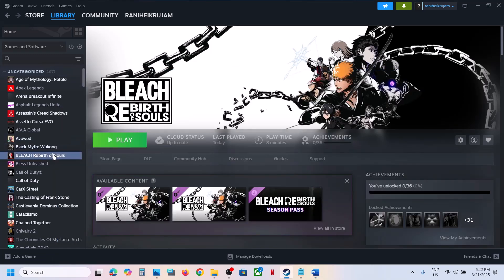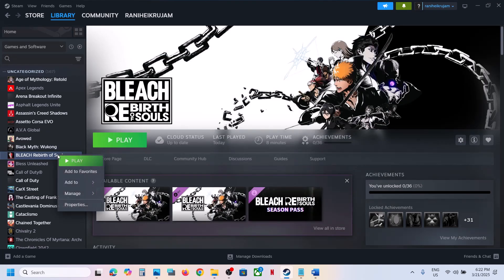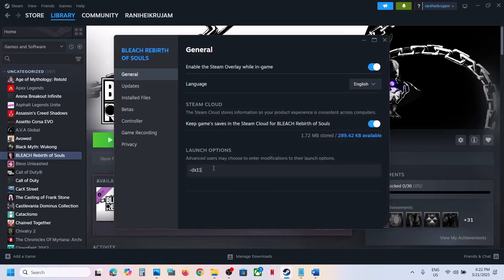The next step is to try DX11 or DX12 in the launch options. Go to the game, right-click, go to Properties, and in the Launch Option field type -dx11, then launch the game and check. If that does not work, try -dx12, launch the game and check. Still not working? Remove the launch option and follow the next step.